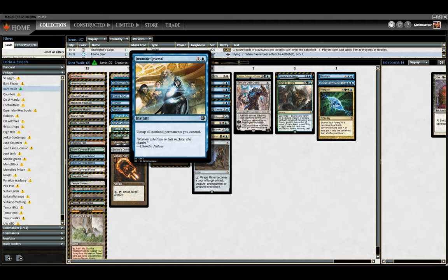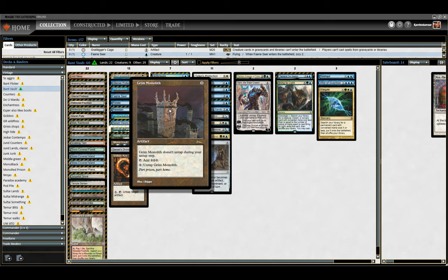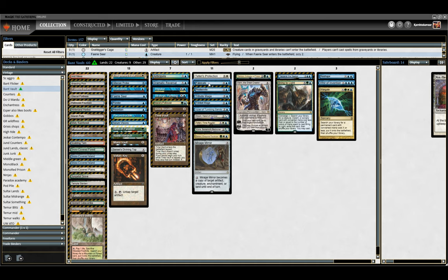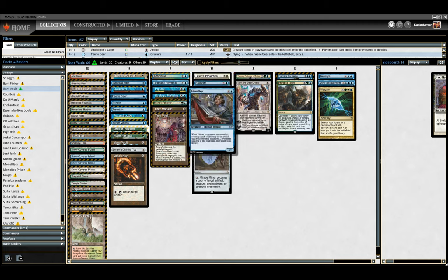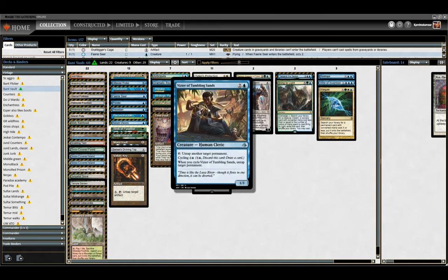We've got Dramatic Reversal — this is just like a one-off to untap our Time Vault, but also has some other value like untapping Mana Vault if we need a big mana turn. Also Grim Monolith. We've got Kiora's Follower — it can untap Time Vault, it can untap other stuff. We're running a bunch of untap effects so we might as well. We've got Teferi's Protection to protect our combo or also just keep us alive if our opponent's having a combo turn. Fabricate to find one of our artifacts. Pestermite untaps Time Vault. Tribute Mage finds Time Vault. Trinket Mage finds Voltaic Key. Vizier of Tumbling Sands untaps Time Vault, either as a one-off at instant speed or as a creature on the battlefield. Dovin is sort of just looking to slow our opponent down a little.